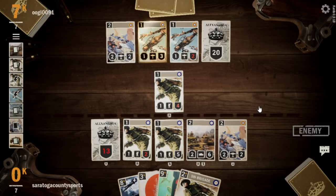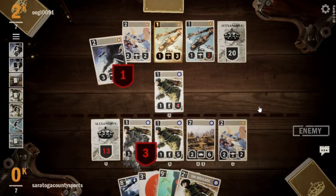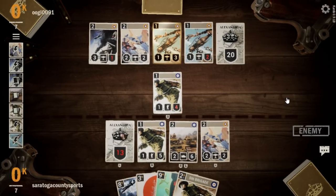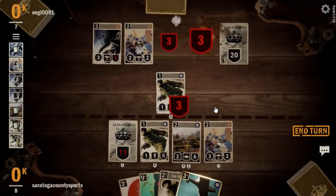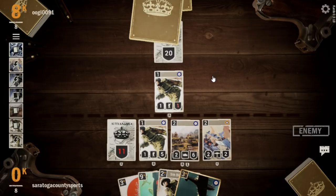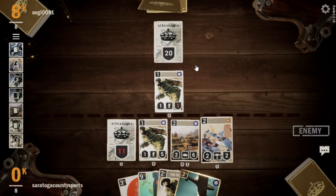We got a little dicey there for a couple of turns. A Hurricane for our opponent — we're just going to Carpet Bomb that away. They do go after our HQ. Carpet Bombing clears all their stuff — they're left with a single Fifth Brigade, a nice four-for-one for us. We still have our defensive shell, and we'll bomb with the Skua next turn. We've gotten through most of their bombers.